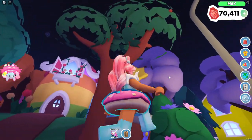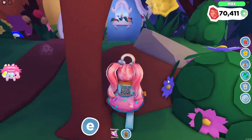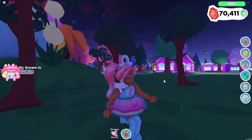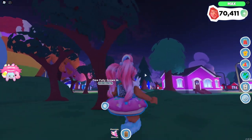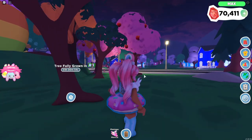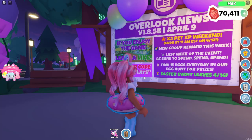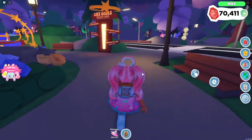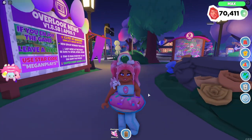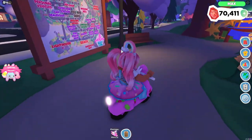Alright, so these are my jelly bean trees right here, they're still growing. I just planted them yesterday and it looks like we still have three more hours left. Are these trees gonna be pink or green? That's my real question. Let's go ahead and go to the town. I'm kind of questioning should I use my egg compass today or just my regular knowledge of where the locations are. I think I'm only going to use my compass if I need help finding some eggs.